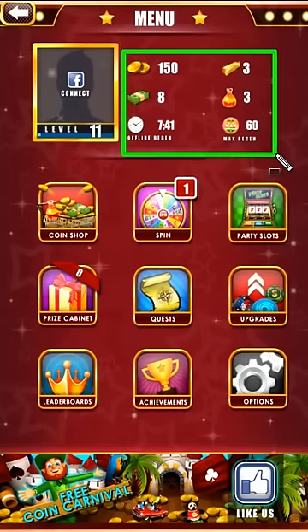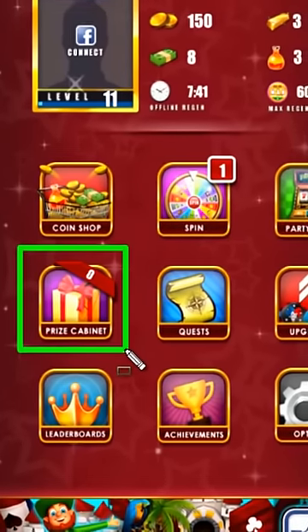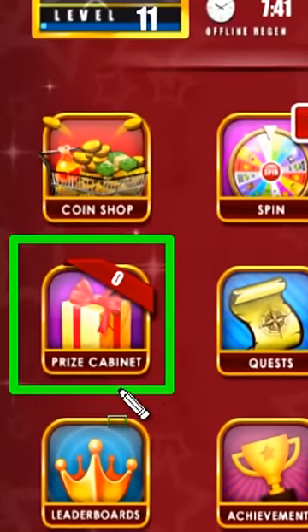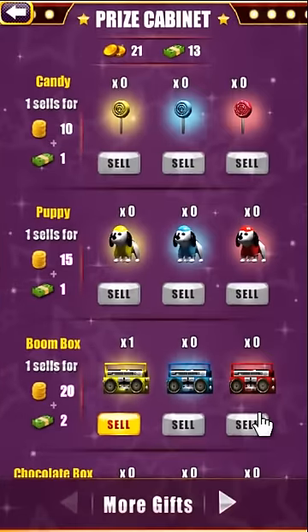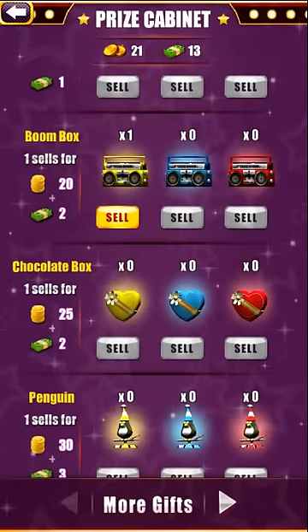This is your inventory. It shows you your stats. Go here to see all of the prizes you have collected. From the prize cabinet, you can sell prizes for more coins and party bucks.